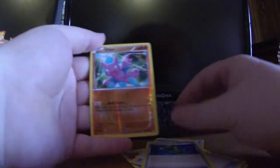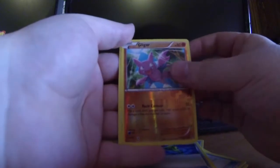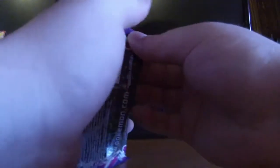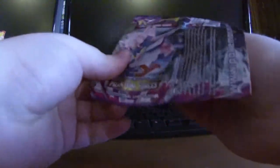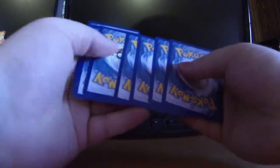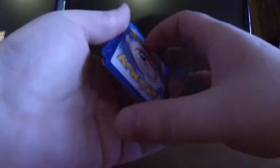We got Zubat, Bunnelby, Fletchling, Karrablast, Skarmory, Trick Seeker, Loudred, Handscope, reverse hollow is a Gligar, and our rare is another Venomoth. Another Venomoth! So many cards, so little time.